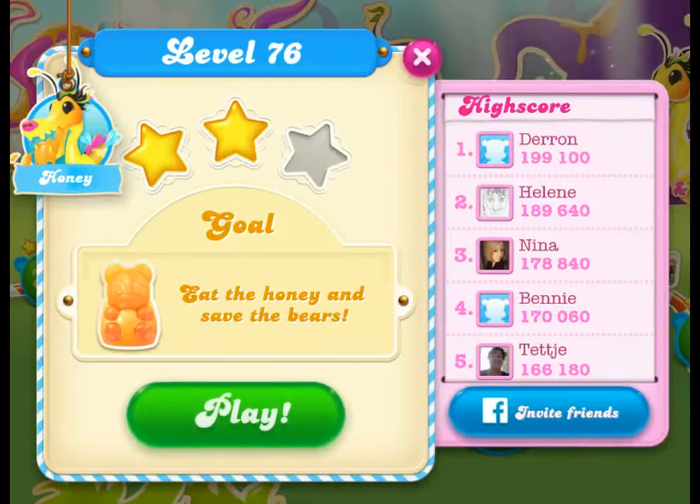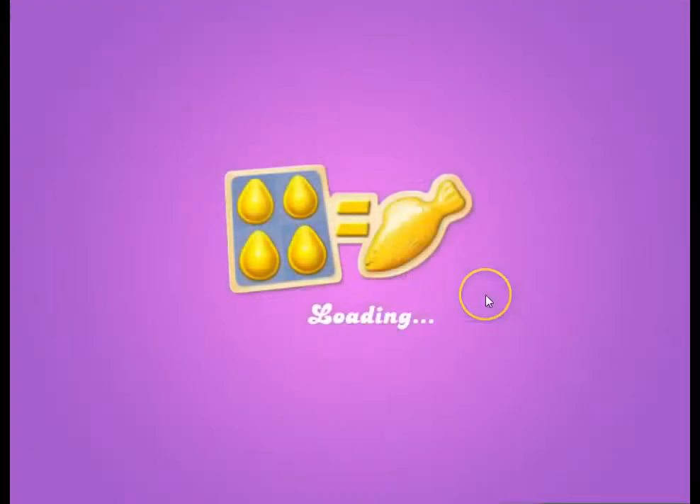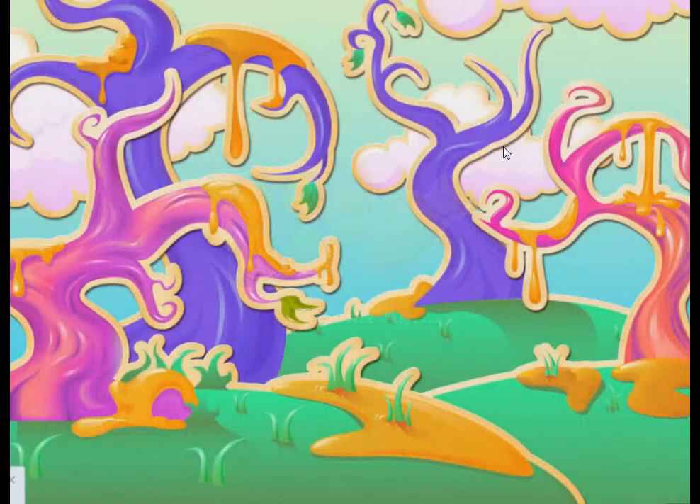This is Pete Peppers and this is a tutorial video on the fifth and final level type for now, which is the honey levels. They're introduced into the game in level 76, and they work a little bit differently than the other level types, so we'll just talk about how they work.